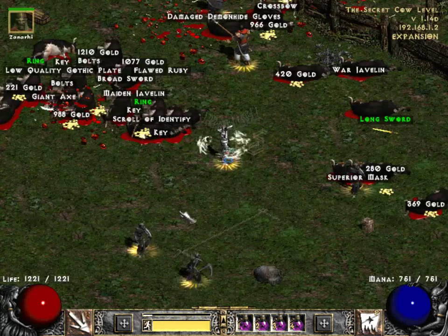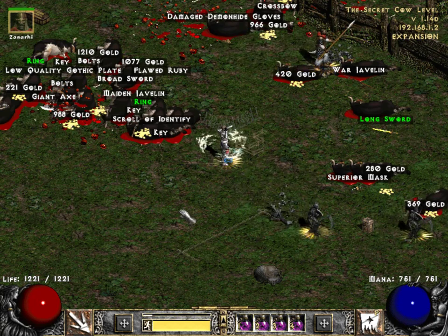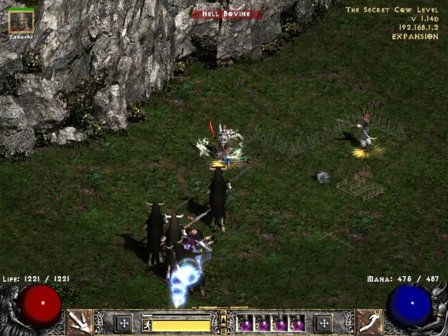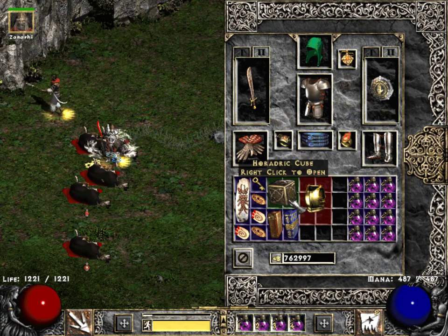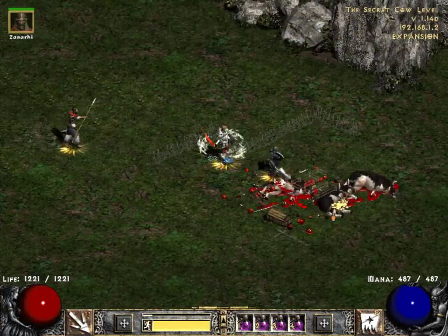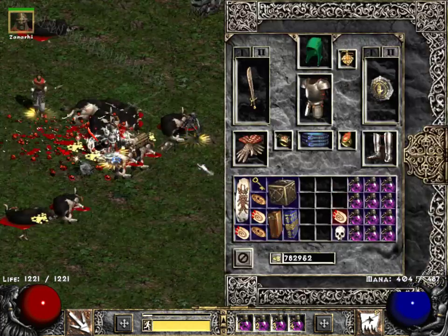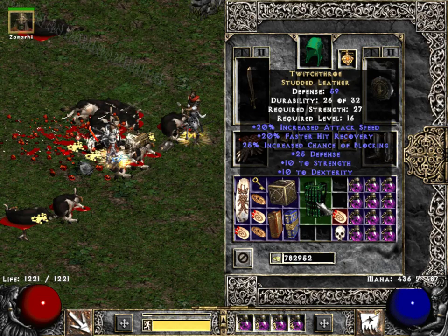That's fairly typical of what happens in the Cow Level — there's just massive numbers of drops. We don't need the Klęcław set a fourth time, or the Klęcław sword a fourth time. There's the Twitchthroe Studded Leather — probably the best of the low-level armours.